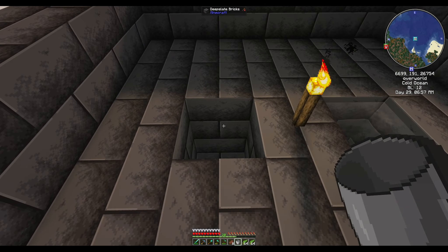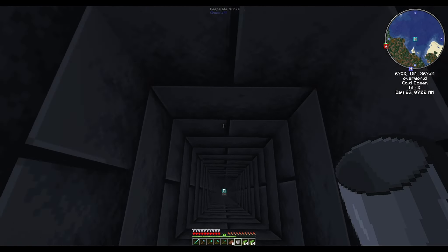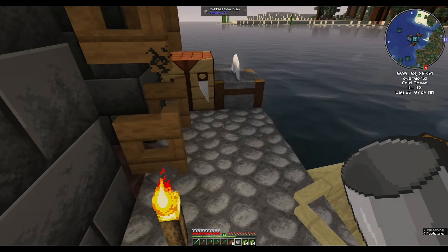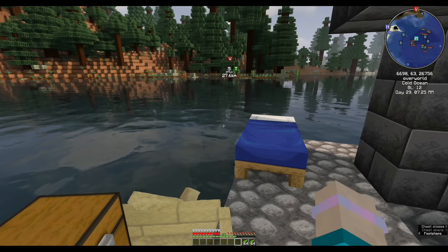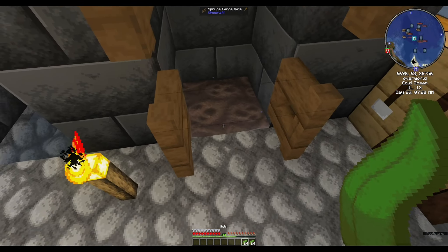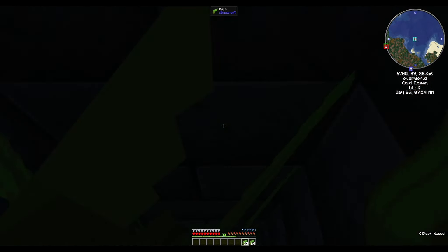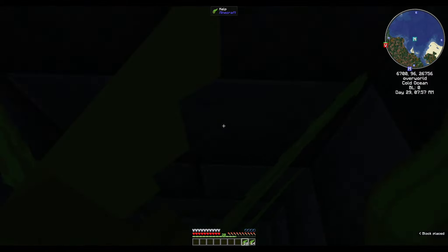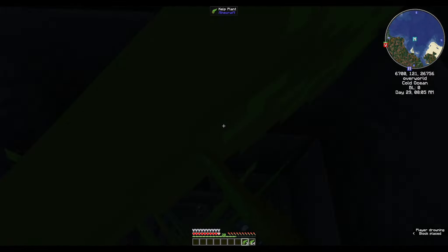I'm going to go down and set my spawn because this is 128 blocks up. Then I'm going to put all my stuff away. I'm going to lose all my levels, but whatever — I'm probably going to die about halfway up. I don't have respiration or anything on any of my armor, so I'm going to lose my 20 levels, but this is going to be an XP farm at least.